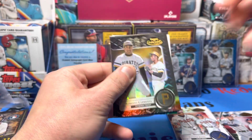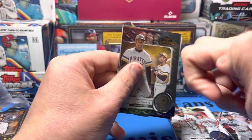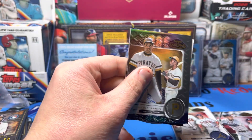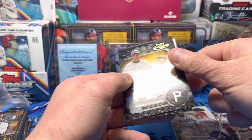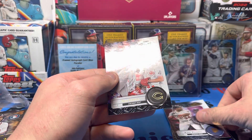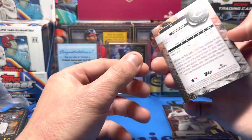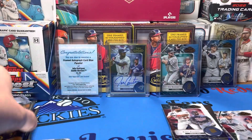I thought they had a different pose for each class — they do. Clemente Class One. Kirby Puckett Class One. Lodolo Class One. I'm going to put the Hunter Green in there.